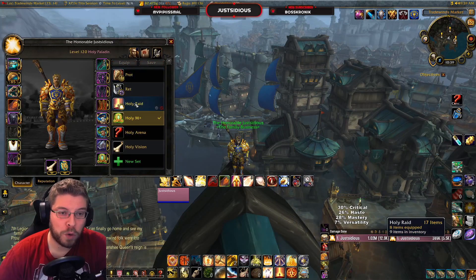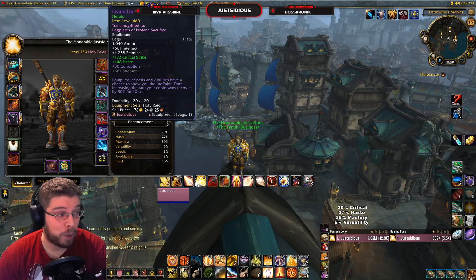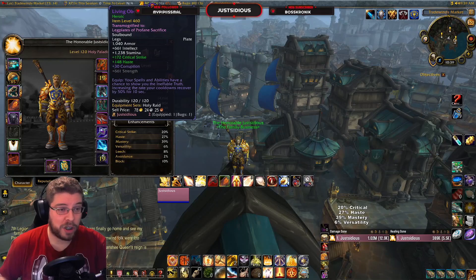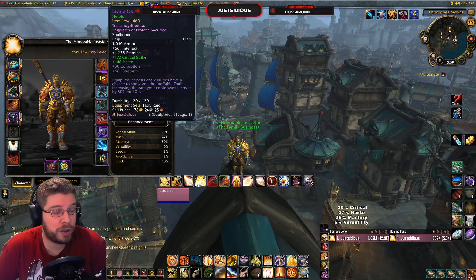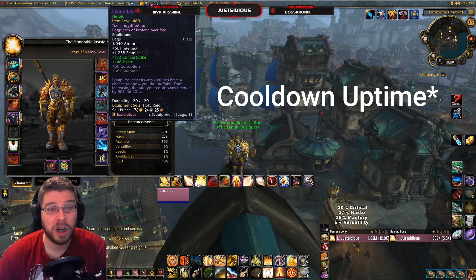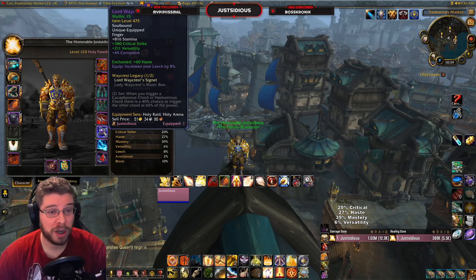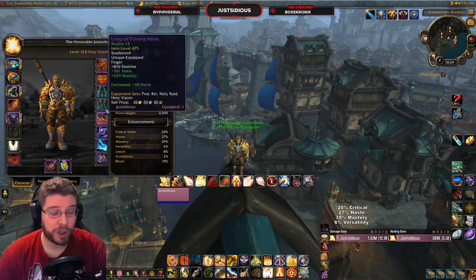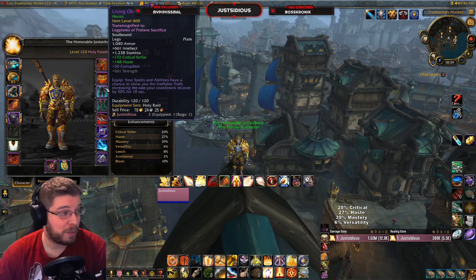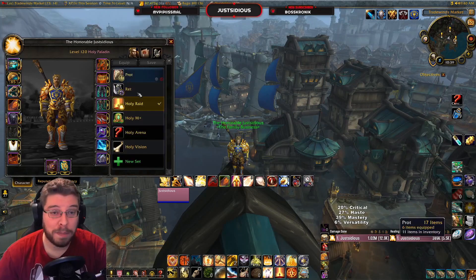For corruption in raid content, you want to find as many Ineffable Truth pieces as you can and equip all of them - there's no cap. Holy Paladin is the best healer during Holy Avenger plus wings and the weakest outside of it, so the more cooldowns you have the stronger you are. A close second is leech corruption, then mastery proc corruption after that.